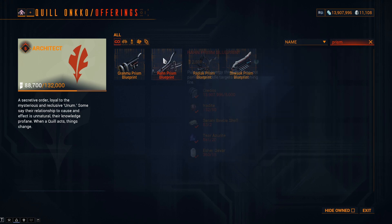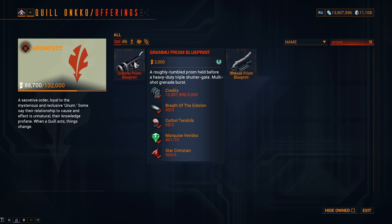For the Granmu Prism: standing costs reduced from 7,500 to 2,000; Kuthol Tendrils 3 to 2; Breath of the Eidolon 5 to 3; Marquis Veridos 20 to 10; and Star Crimsian 10 to 6.